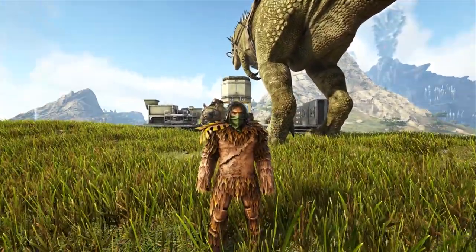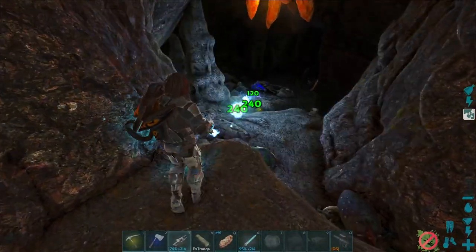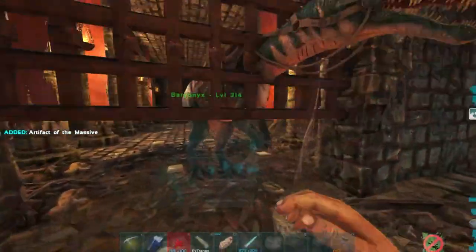The time has come — it's time to once again go cave diving and get the artifacts for the alpha boss of the Lost Island. In this adventure we will go against hordes of monsters, hidden traps, and secret puzzles.